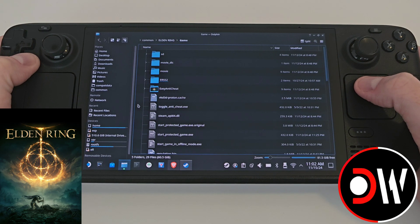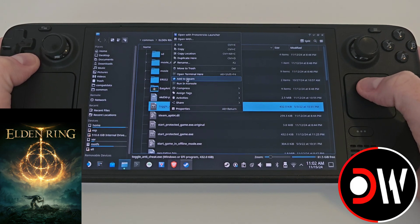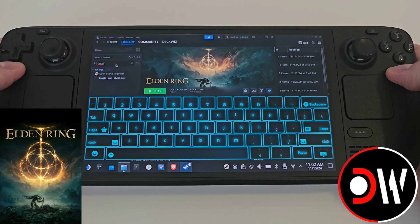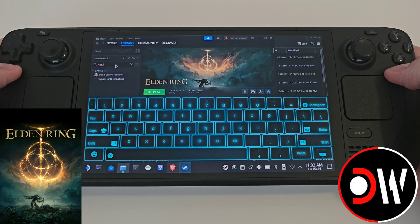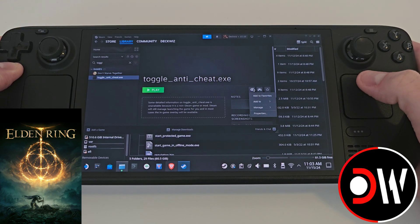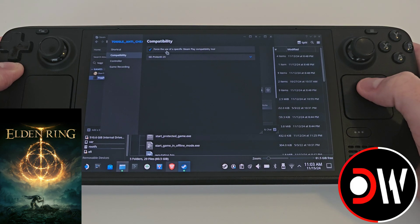Now once all three mods are pasted into your Elden Ring directory, find toggleanticheat.exe, right click and add this to Steam. Go back to Steam and use the Steam and X button to bring up the Steam keyboard, type toggle and find our toggleanticheat.exe. Select this, click the cog symbol, properties, compatibility.